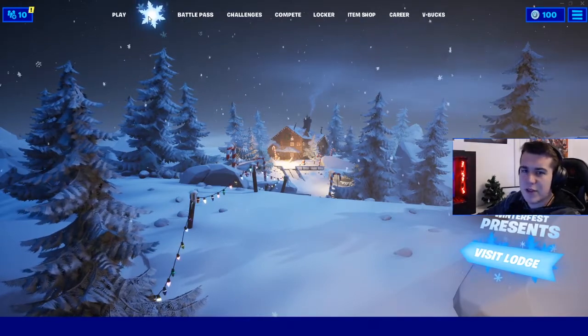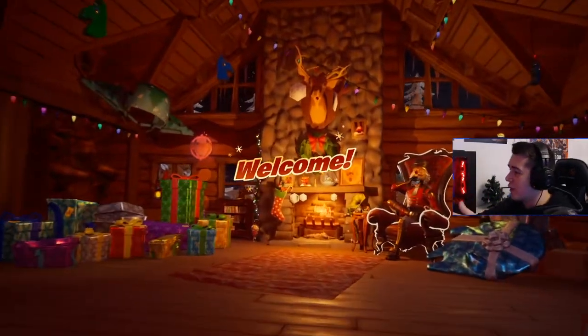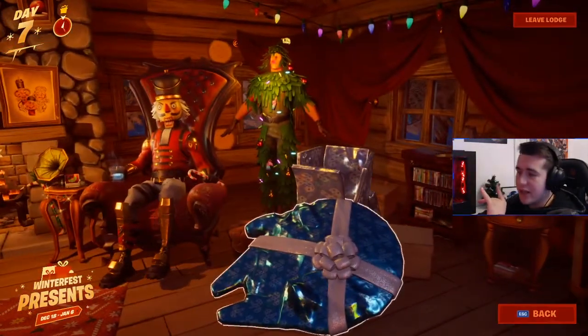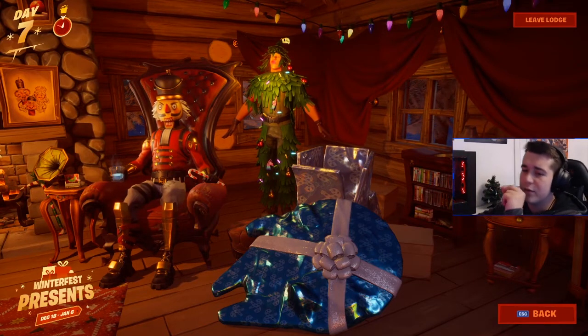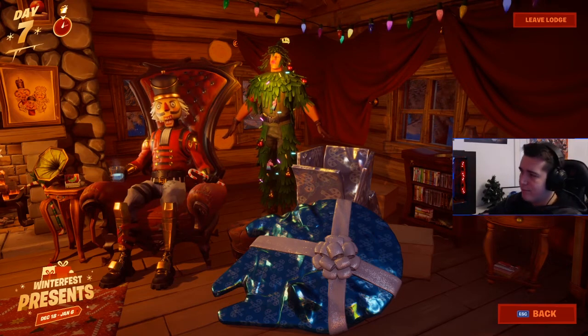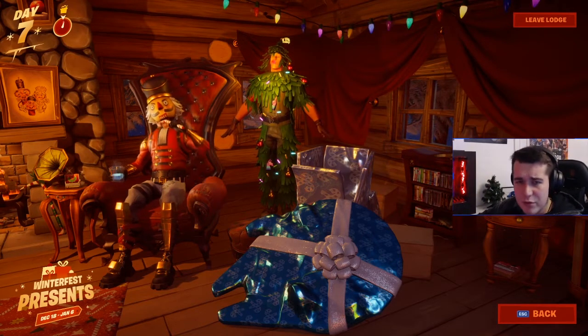Ladies and gentlemen, we are, as you can see, in the lodge. I've already opened it because I didn't know you could — that's my bad. So if you head over to the presents over here, you can open the Christmas tree. The Christmas tree is available to be interacted with, so you can open it. And as you can see here, we've got Lieutenant Winter himself stood there as the Christmas tree, because he was hidden inside the Christmas tree.